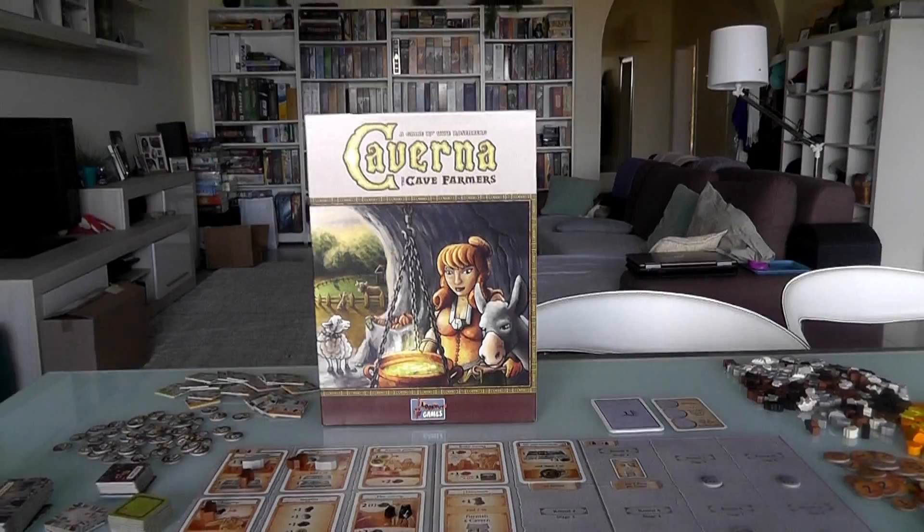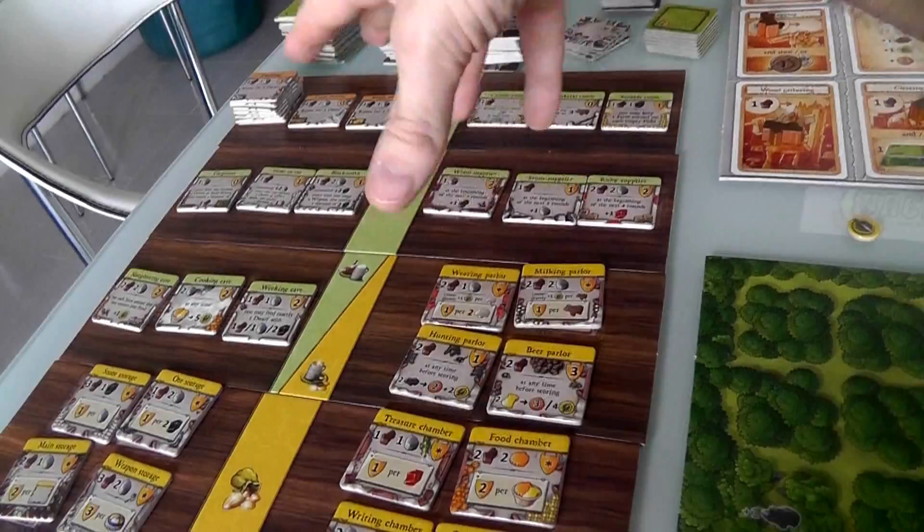Don't worry. You'll still see all the features, all the new stuff. It's just that, in the introductory version, there are only around 27 tiles that you can choose from to improve the quality of your homestead.